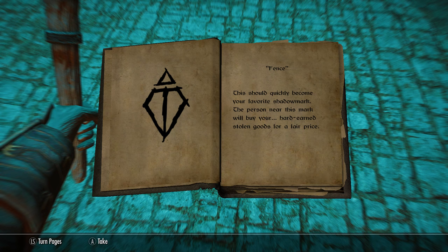This shadow mark really is the one to look for. After you discover a few good houses to rob, you can go around the whole of Skyrim on a robbery run and then go to one of your fences to sell all your goods.